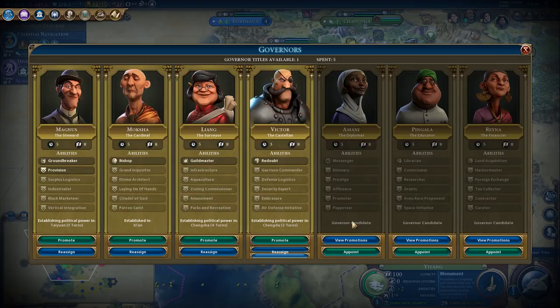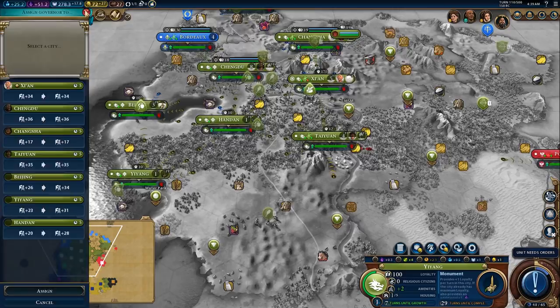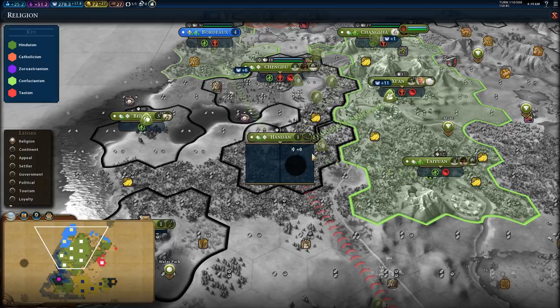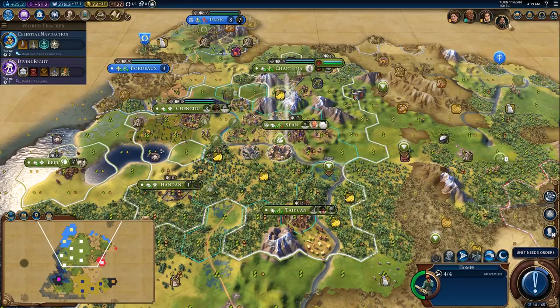I'm also going to get Era score for converting my own cities. Why does it say there's no pressure? Is it because these cities are fresh? So we want to keep the missionary here because he's providing religious pressure that's going to help all of our cities flip, which will give us Era score, which means we're more likely to get a Golden Age. A Renaissance Golden Age is really powerful because it's the last era you can get Monumentality, which means you'll typically have fairly good faith generation and can get a lot of value out of it.